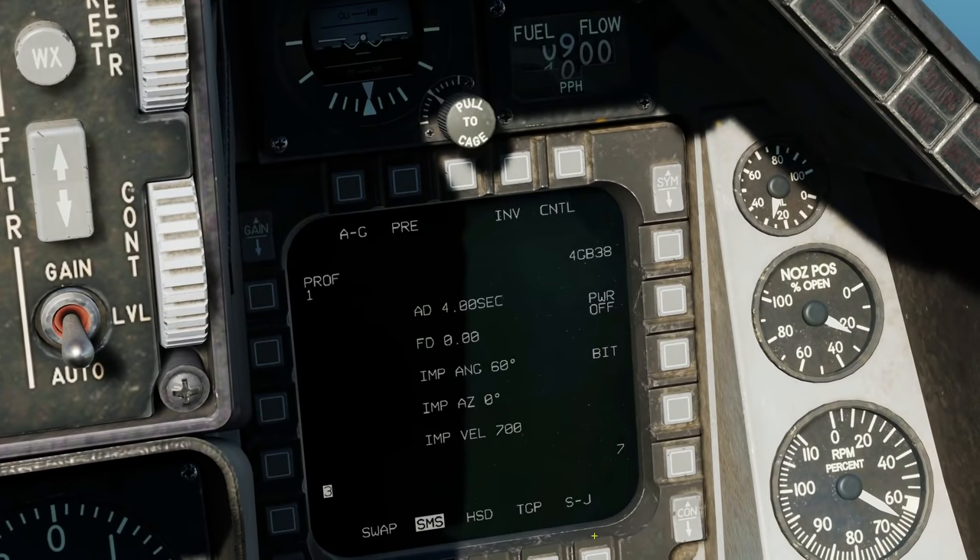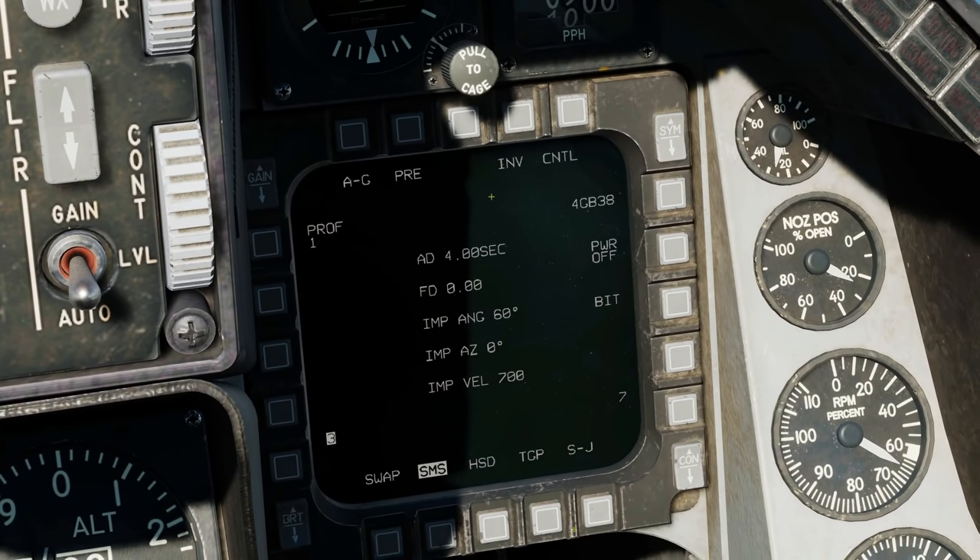Air-to-ground mode — move to the JDAM screen on the right screen. We're in air-to-ground mode, in preplanned mode. We can go to inventory, we can go to controls. We have selected four GBU-38s. We currently have the power off — we're going to re-power them and they're already aligned from earlier. We can perform a built-in test. We have currently selected Station 3 and unselected Station 7.